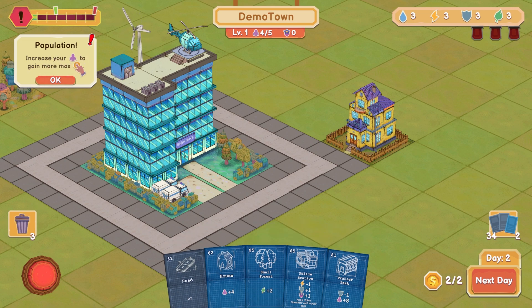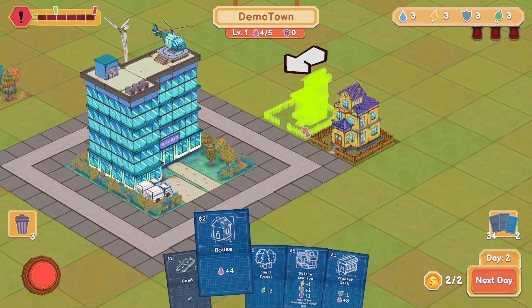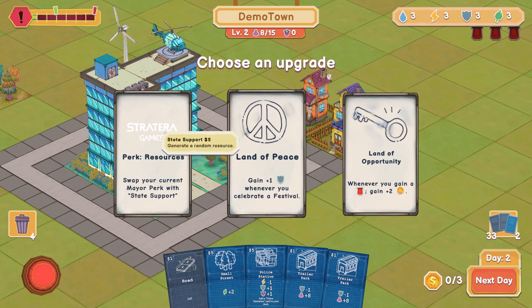Increase your population to gain more max money. So we need to increase our population. If I spend $2 to put a house down like this, we've now leveled up and we now get three bucks to spend each turn. I'm into it.